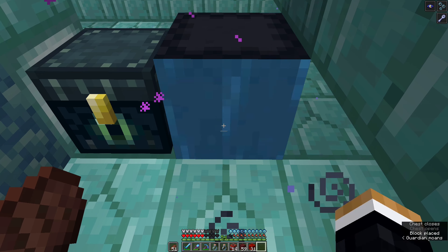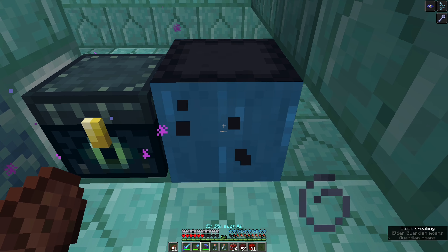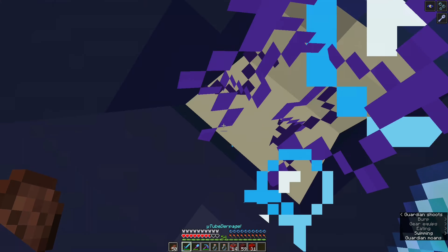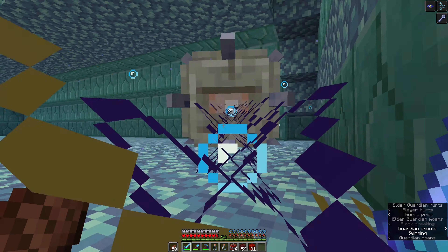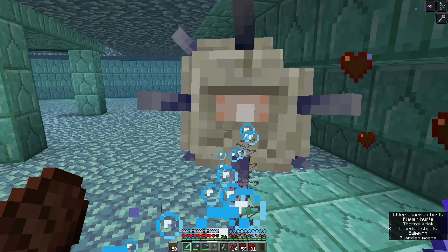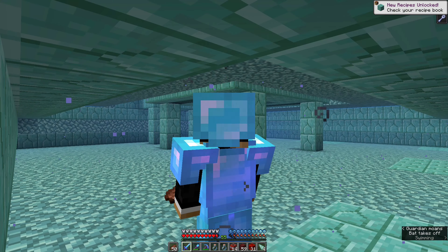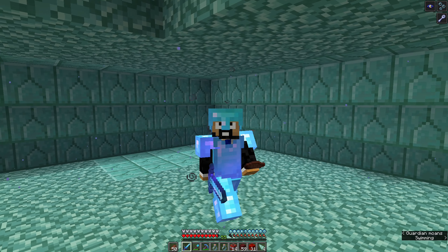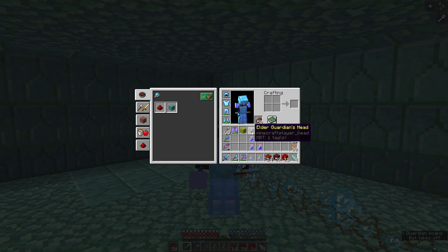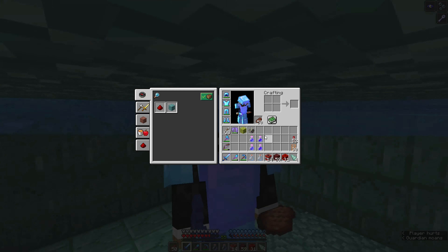Actually replacing my elytra for a chest piece - and yeah, should have brought some milk anyway. There we have it, we have defeated our very first elder guardian! We managed to get his head and a single sponge, so at least it's a good start. Anyways, I'm going to do the rest in super fast mode - let's get it done.